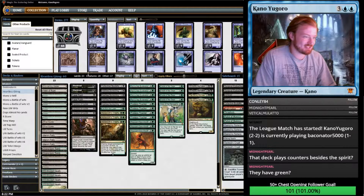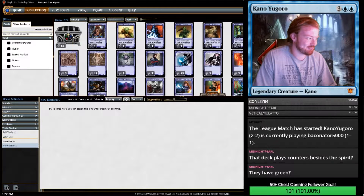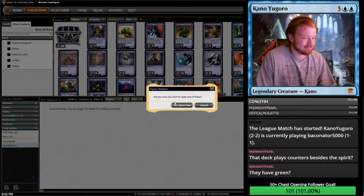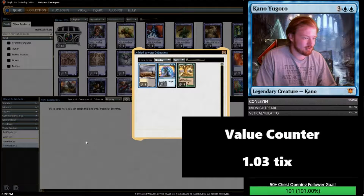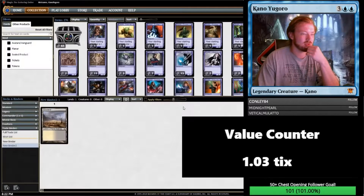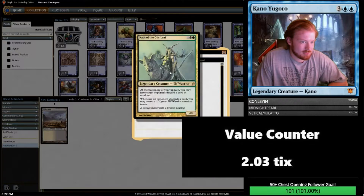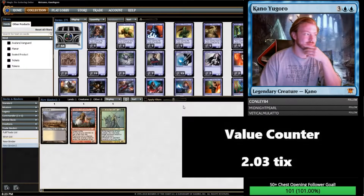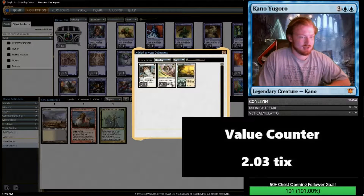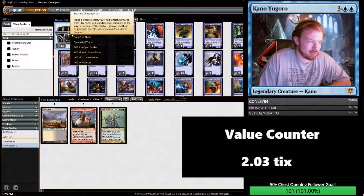Treasure chest opening time. We have 66 treasure chests to open. Everybody ready? Treasure chest number 1: a Scrubland. Purphoros. Nath of the Gilt-Leaf. Chest number 3: Silence. I don't think Silence is worth anything, unfortunately. Might be worth like a ticket.